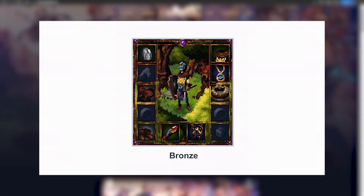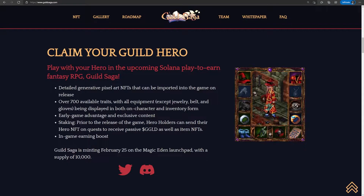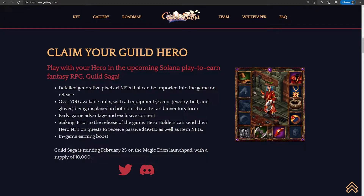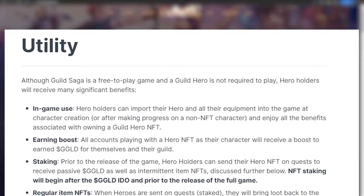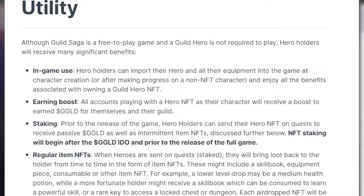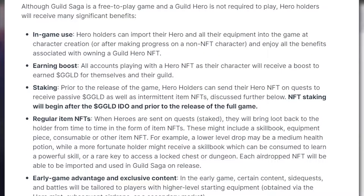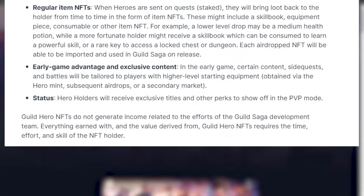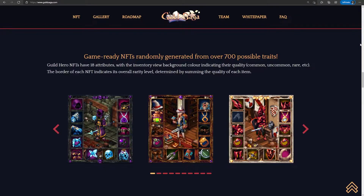The rarity also changes the UI design of the NFT. These are the traits of a Guild Hero NFT if you want to buy one, but they are not required to play the game. Owners can import their Guild Hero NFT into the game, including all the equipment and attributes they have. When using an NFT hero, they also get an increased earning rate. Before the main launch, holders can also send their NFTs on quests with a chance to earn rewards and other NFT items — this is the game's version of staking. Holders also get early game advantages because some content and side quests will only be doable with higher level equipment.